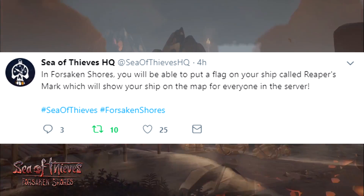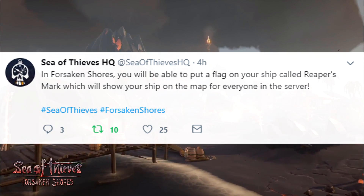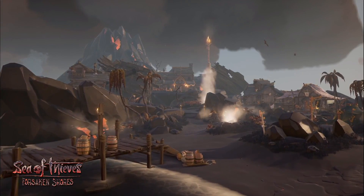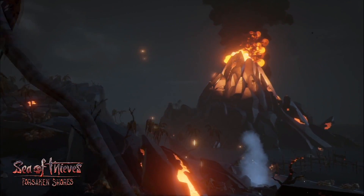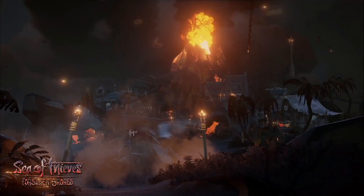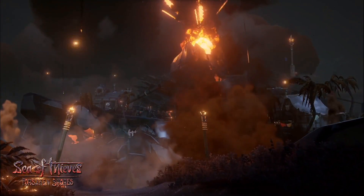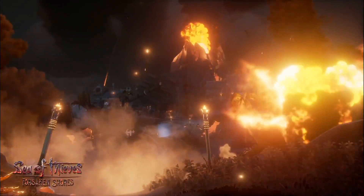We also have a brand new feature where you can use a Reaper's Mark. This flag will actually show your ship on the map for everyone in the server. I think this is more of a PvP thing, so maybe a few people will use it — you can go meet them, either fight each other or group up and create an alliance. Let me know your thoughts in the comment section below on how you feel about the Reaper's flag.